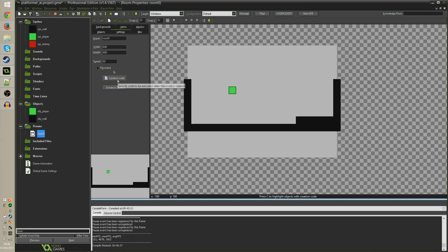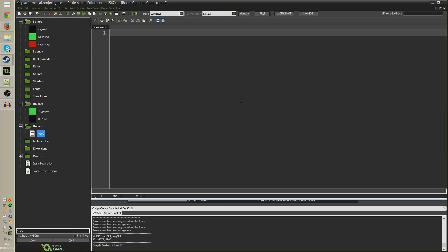The first thing we want to do before making our enemy is go to the creation code of room zero. I'm doing it here, but you'd probably do this in some sort of initialization object or script that you call at the very beginning of your game to declare things common to the whole game - your global variables and things like that. That's where we would also call our enumerators.